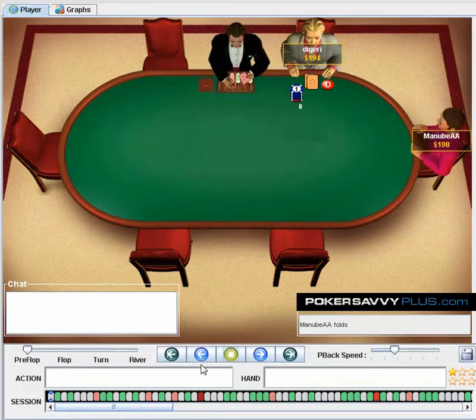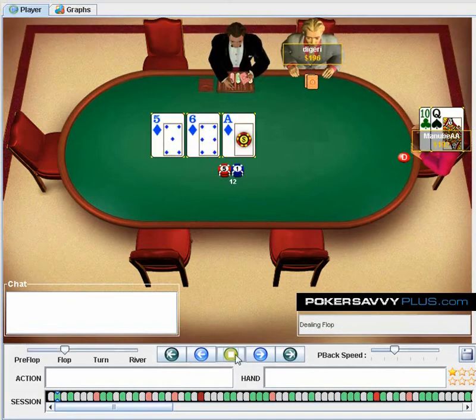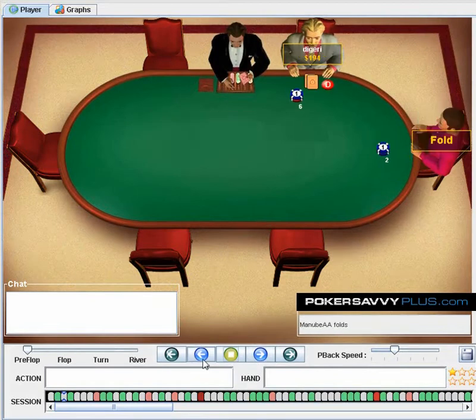So obviously that's a pretty standard fold. The jack-two is suited from the big blind. Once again, pretty standard — that's a C-bet. Pretty much so far, everything's good.